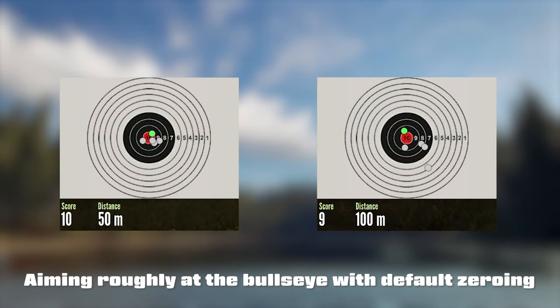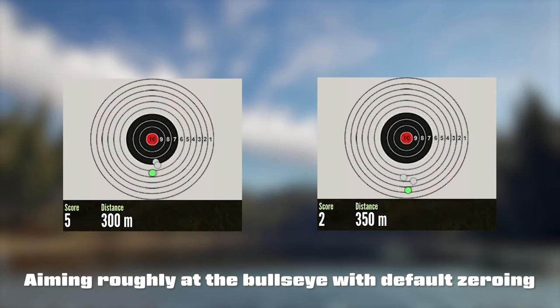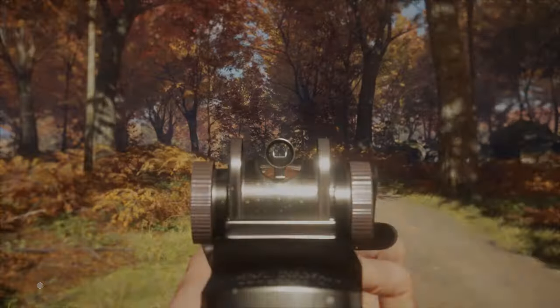As you can see, the iron sights are quite accurate at 50 to 100 meters. There is virtually no bullet drop up to 200 meters, and even at 250 meters it is quite manageable. But at 300 meters and beyond, the bullet drop becomes quite a problem. However, with some practice you could probably hit animals with reasonable accuracy at 300 to 400 meters.